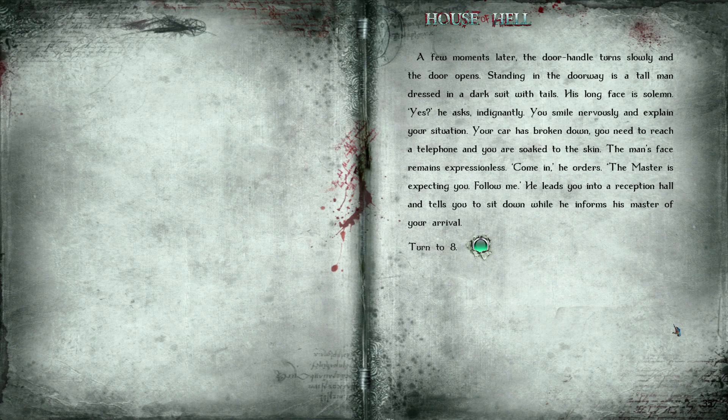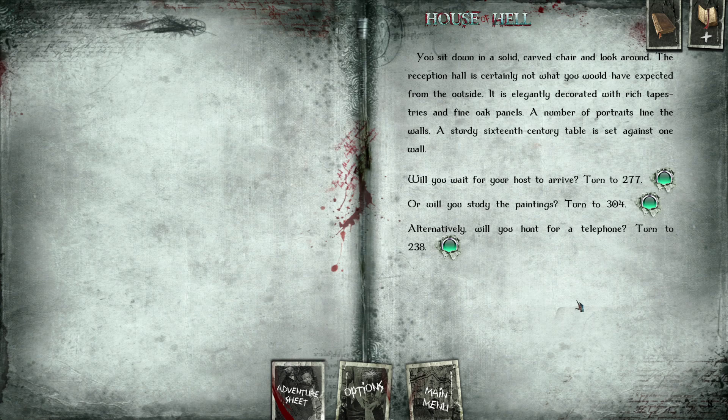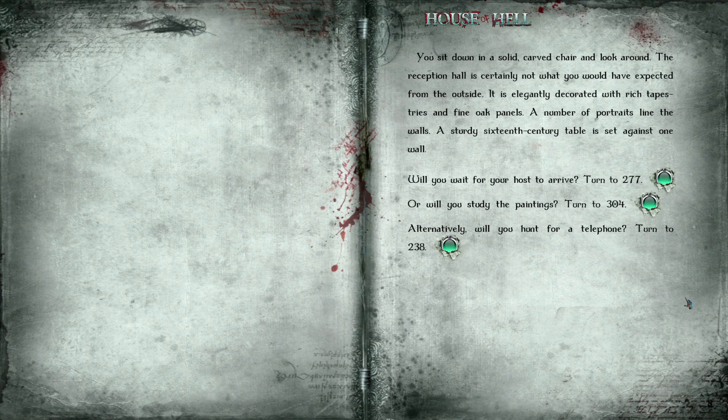A few moments later, a door handle turns slowly and the door opens. Standing in the doorway is a tall man dressed in a dark suit with tails; his long face is solemn. 'Yes?' he asks indignantly. You smile nervously and explain your situation — your car is broken down, you need to reach a telephone, and you're soaked to the skin. The man's face remains expressionless. 'Come in,' he orders. 'The master's expecting you. Follow me.' He leads you to the reception hall and tells you to sit down in a solid carved chair. The hall is elegantly decorated with rich tapestries, fine oak panels, and portraits lining the walls.